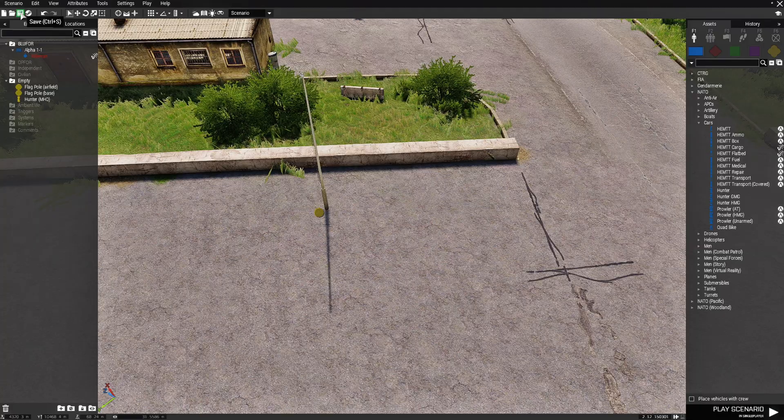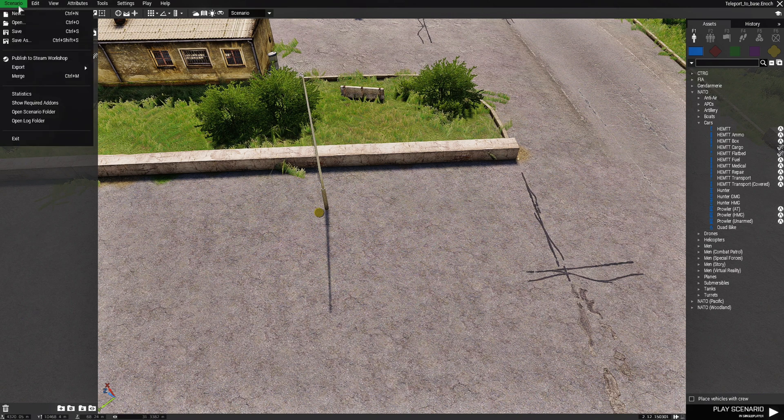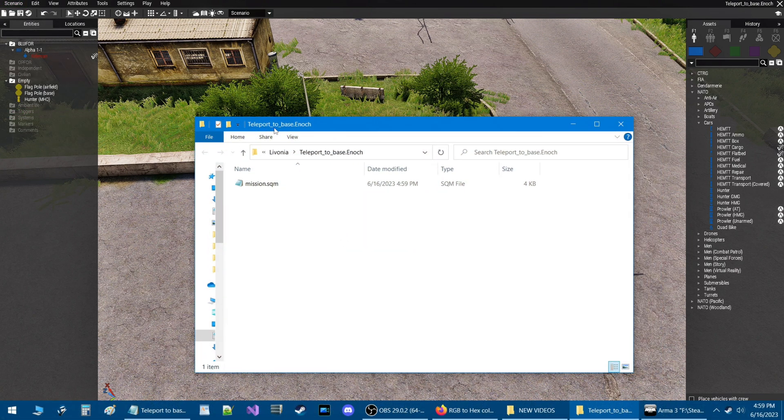We're going to save this mission. We're going to place it on Livonia and name this 'teleport_underscore_to_base.' That saves our mission. We're going to go to the scenario tab at the top left and go to open scenario folder. Now we're in the scenario folder — this is the name of our mission, teleport to base, and this is our mission SQM.